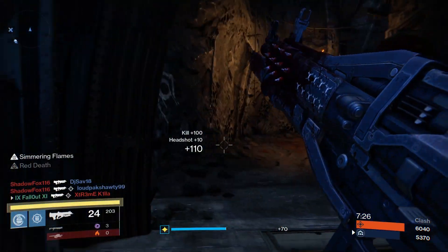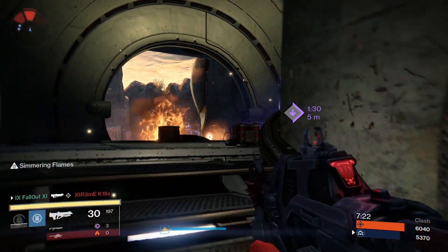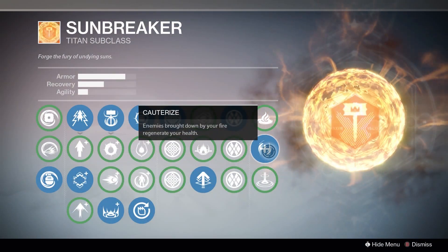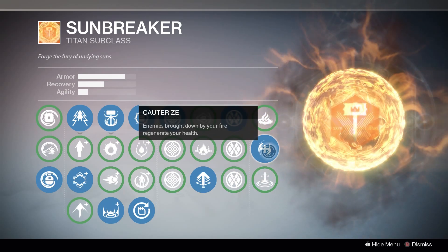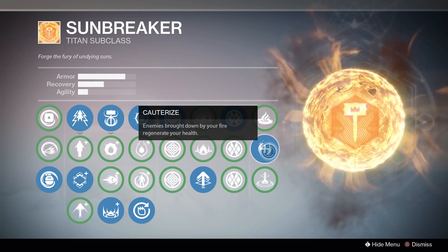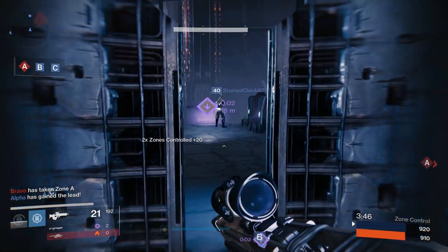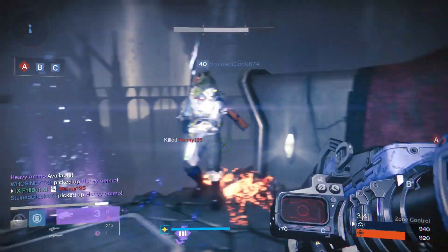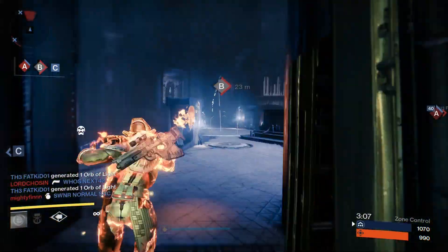Next up is Cauterize — enemies brought down by your fire regenerate your health. This perk works a lot like Hungering Blade for the Bladedancer. Anyone killed by your fire — melee ability, grenades, or hammers — immediately triggers health regeneration. That's awesome and it makes it so much harder to kill a Sunbreaker in Hammer of Sol mode, especially when combined with the big damage reduction buff while throwing hammers. I almost always take this perk.